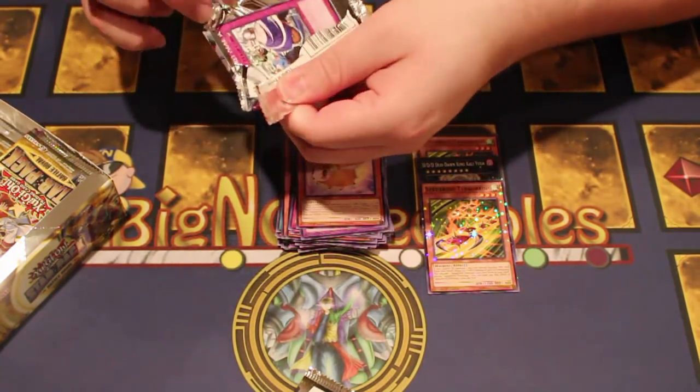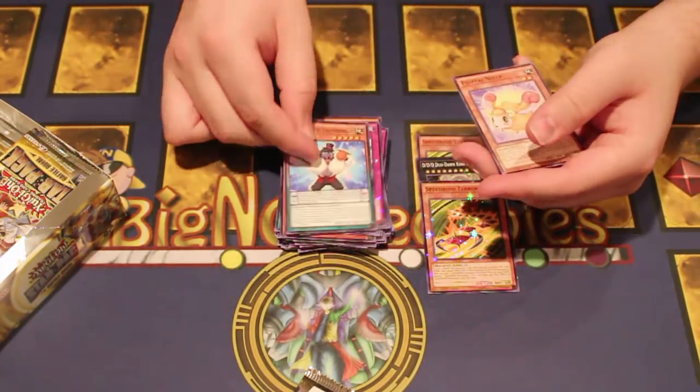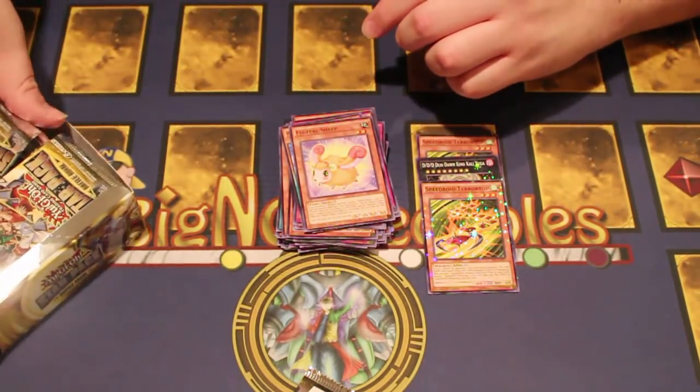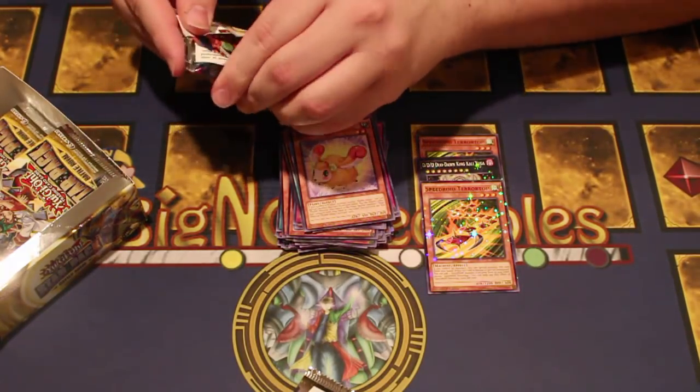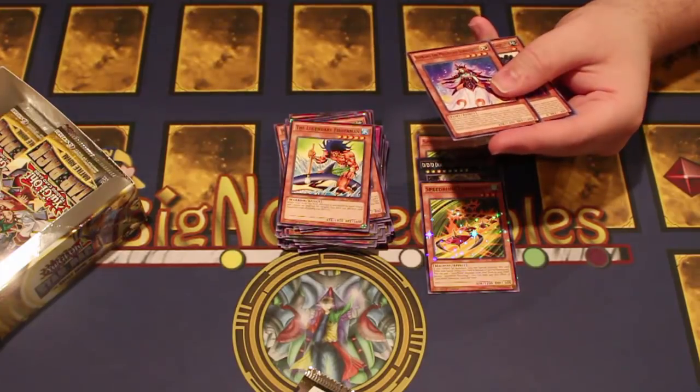Oh wow, this looks nice — Star Foil! We got a Secret Move. This guy and Fluffle Sheep.